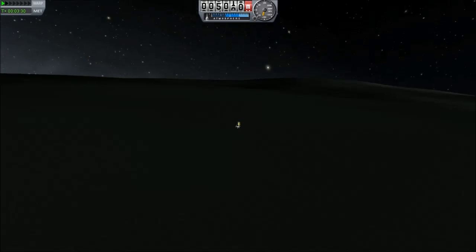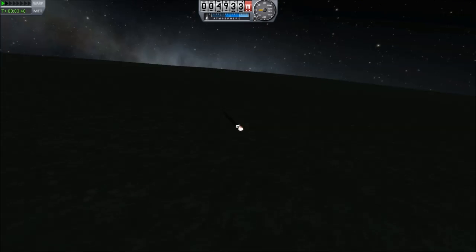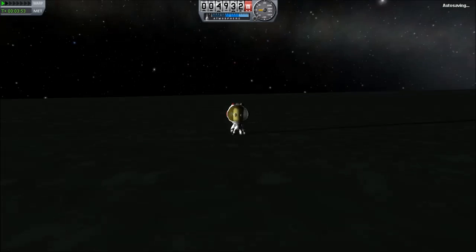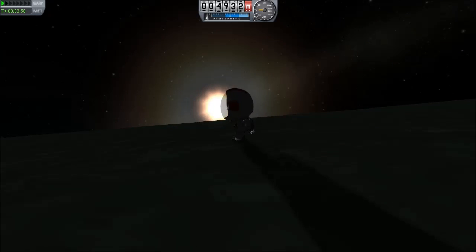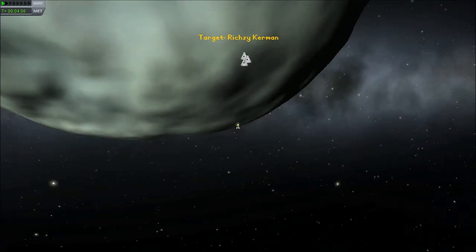Here we are coming down onto the surface of Minmus with a bit of a bump — nothing that a Kerbal can't handle in the line of duty. Other big news in the Kerbal world today was that the devs had a big livestream and they talked about the new and future awesomeness which will be in Kerbal 0.18. They have officially confirmed that docking will happen. They now have an amazing navigation interface based on maneuver nodes — that looks pretty darn beautiful. I think he's standing on the south pole of Minmus right now.